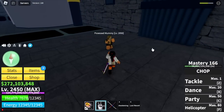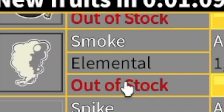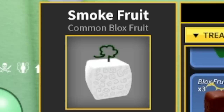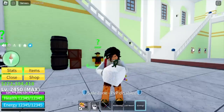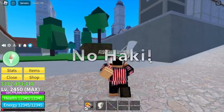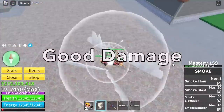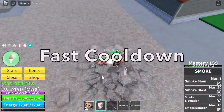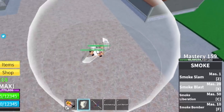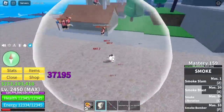Moving on to our second fruit: the Smoke Fruit. This fruit costs 100,000 Beli or 250 Robux. I don't know why this is a common Blox Fruit, but this one is really good. Unlike the Chop Fruit, this is a Logia or Elemental Fruit — so if your enemy has no Haki, you will never get damaged. This fruit has good damage, fast cooldown, and all skills unlock at Mastery 50. One of my favorite attributes: all the skills are multi-target, which is really good.